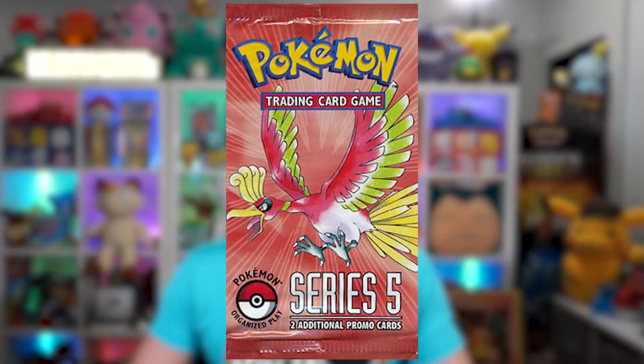Each pack only has a couple of cards, so my chances are extremely slim. With each Pop Series 5 pack coming in at a lofty $600 or more, you can't weigh these packs because there's no shiny foil on any of the gold stars. The approximate odds of pulling one of the gold stars are 1 in 40 packs — this is going to be tough.